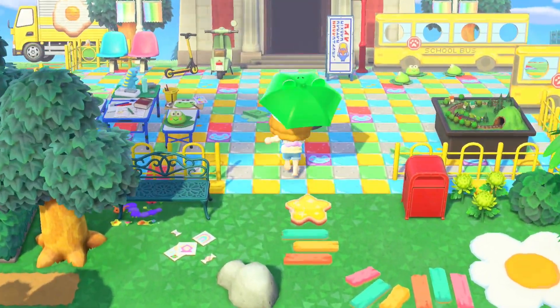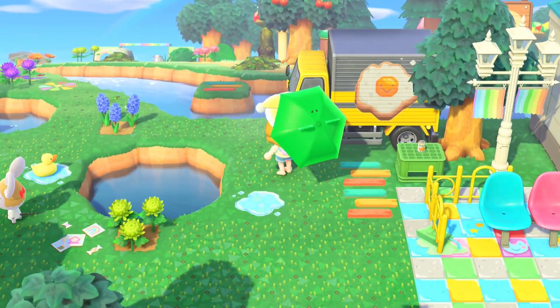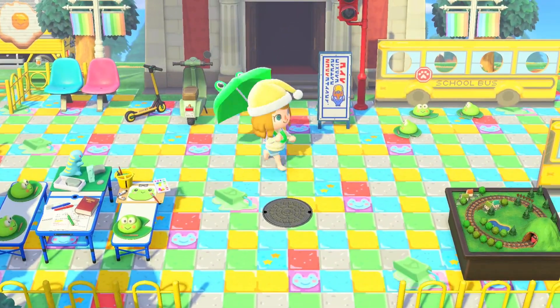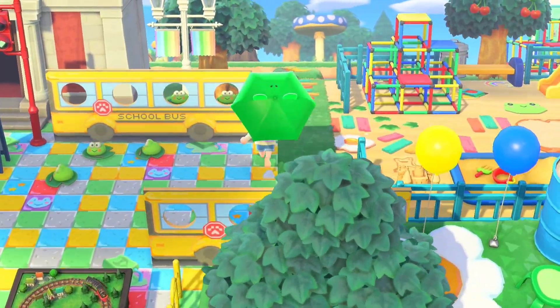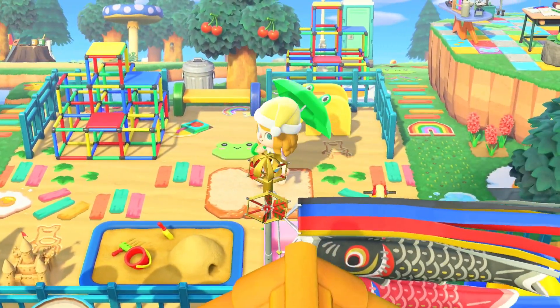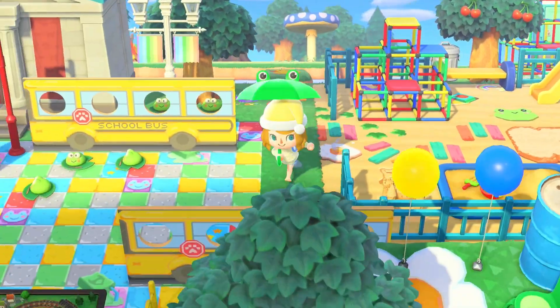Here's her museum - this is awesome. This food truck looks so good, with the egg on it - that looks awesome. And her museum entrance is so colorful. She's got the school bus - I like how she's done that, it looks really good. And then a playground - a kidcore staple. You just have to have a playground. It's so fun and cute.